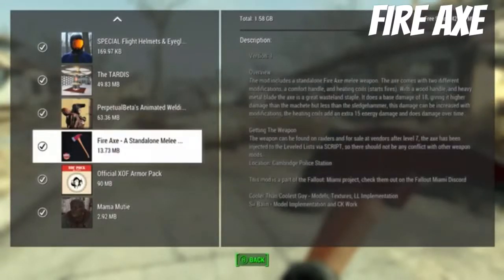Alright everyone, today we're looking at the Fire Axe. This is a pretty cool melee weapon and it looks really good. It can be found on raiders and at cell vendors, so I easily found it.